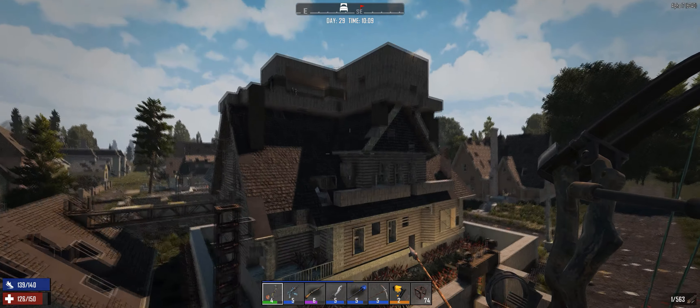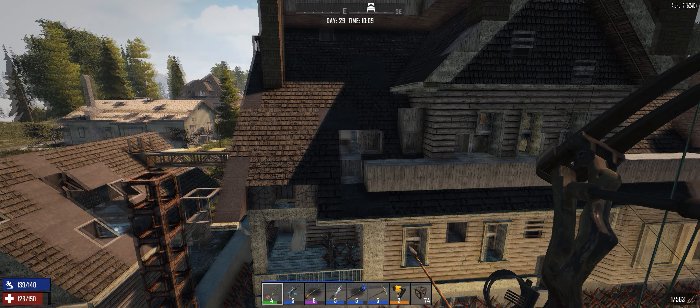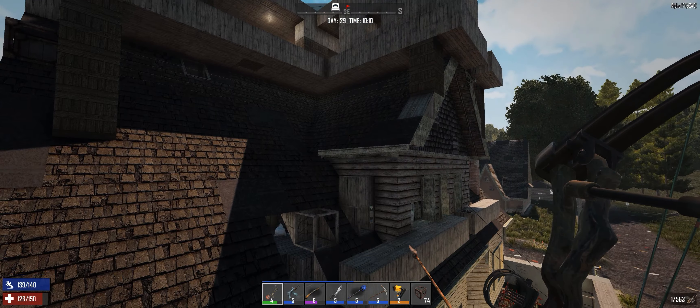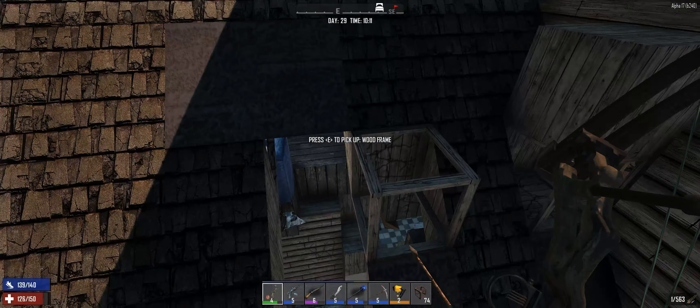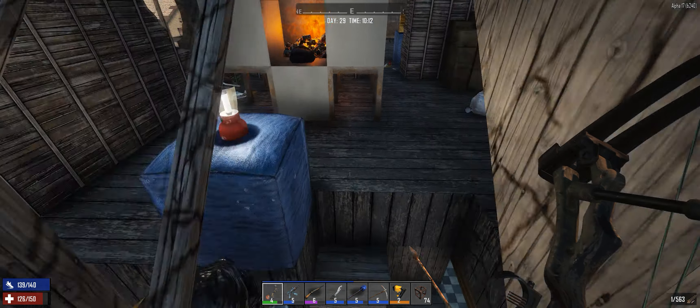Once you're there, it's very likely that the zombie sleepers will wake up inside the house, start punching their way out onto the roof, creeping up to you and attacking you. Dispose of them, and once they stop coming, go into the house — the easiest way is to go through the hole that they've created.